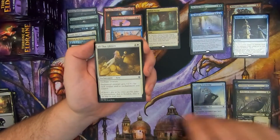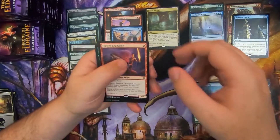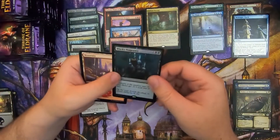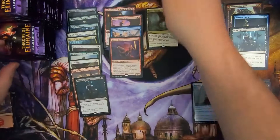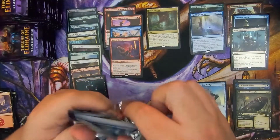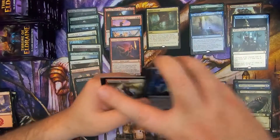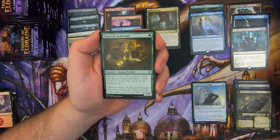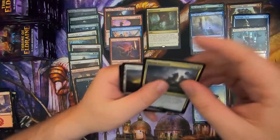Shambling Suit, Claim the Firstborn, All that Glitters, and we got a Fervent Champion with another foil — and it's another foil rare! Foil Witches' Vengeance. What is going on? So we must have hit all the foil rares out of this box. There's no way there's more foil rares in this box, right? Fireborn Knight, Edgewall Innkeeper, Thunderous Snapper, and Doom Foretold!